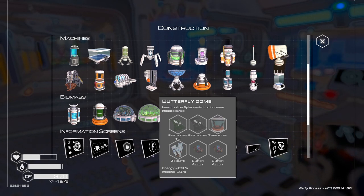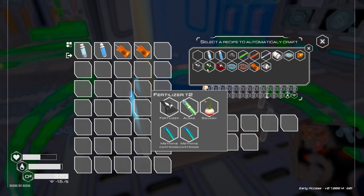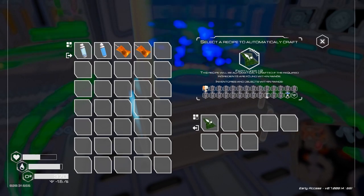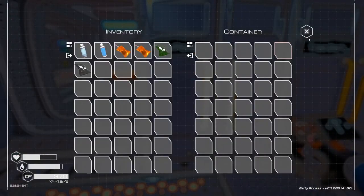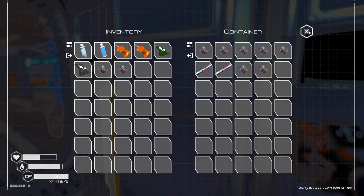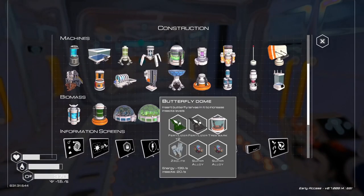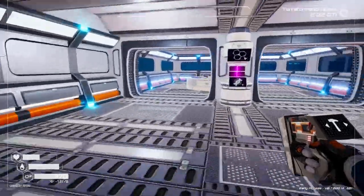Let's focus on getting a butterfly dome. We need fertilizer tier 2 and fertilizer tier 1. I feel like I have the things to make that. Yep, perfect. And two super alloys, and tree bark, and zeolite, which I definitely have.